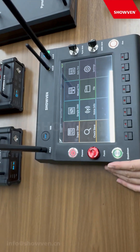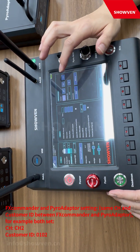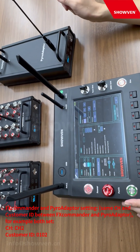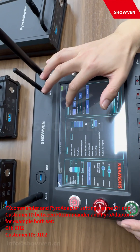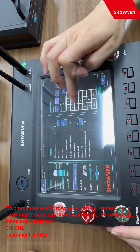In this way, we should set the same channel and the same customer ID between the FS commander and the pilot adapter. For example, here we set channel 2 and custom ID 0102.